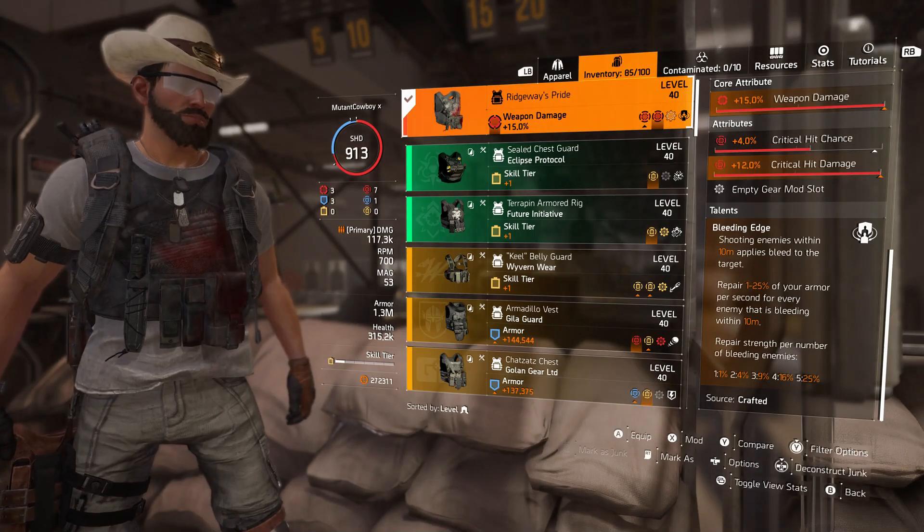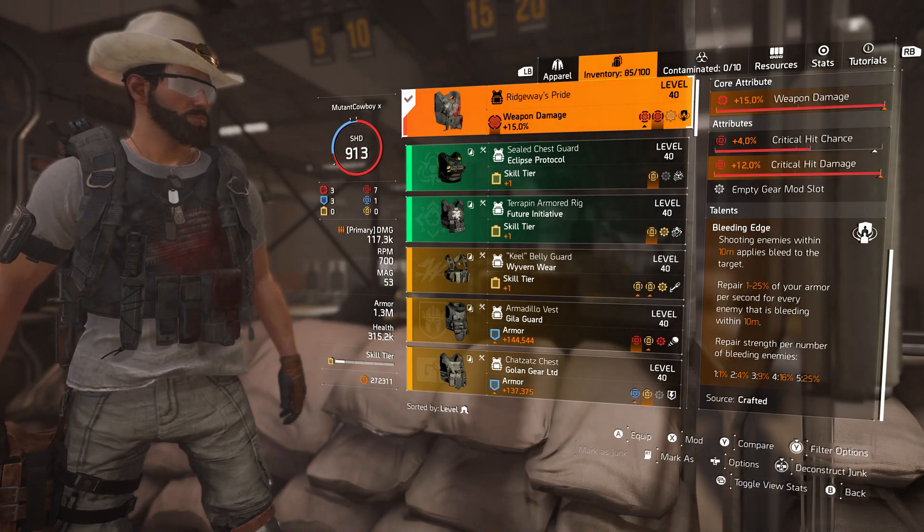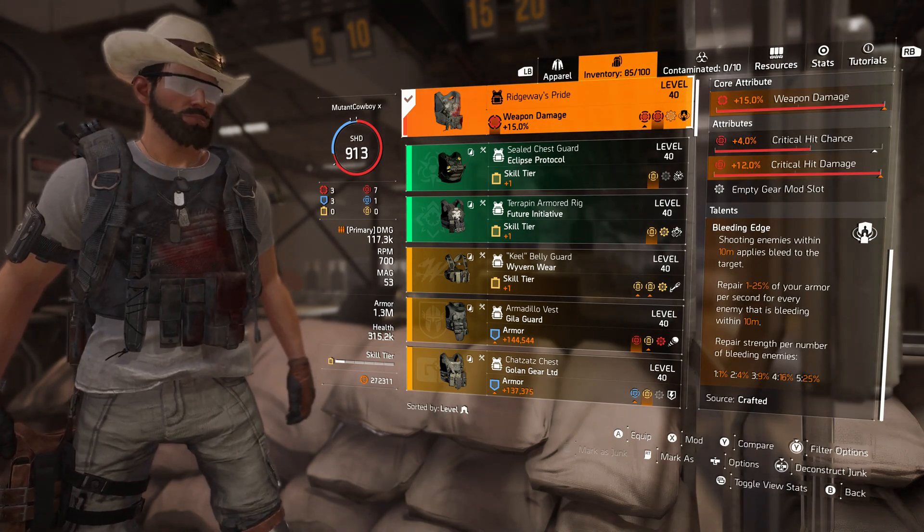But as I started testing things, as I dug deeper and was experimenting with it, I kind of decided that just giving a generic build probably isn't the best route to go with Ridgeway's Pride.